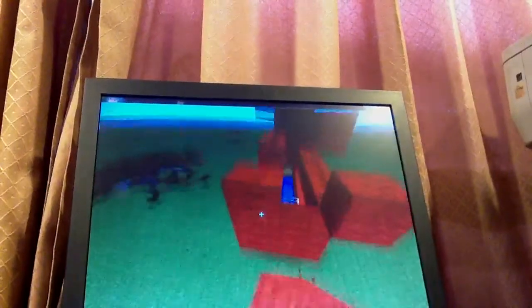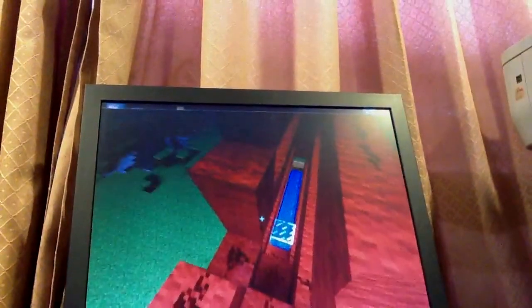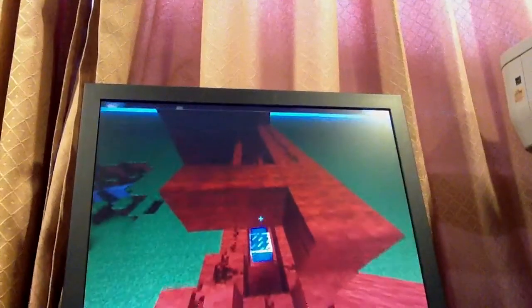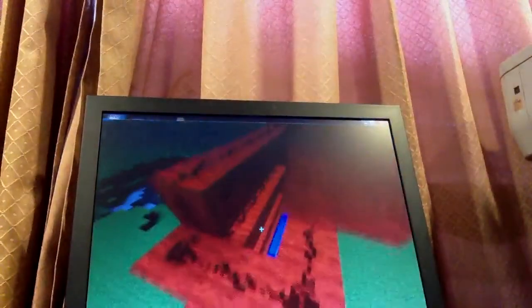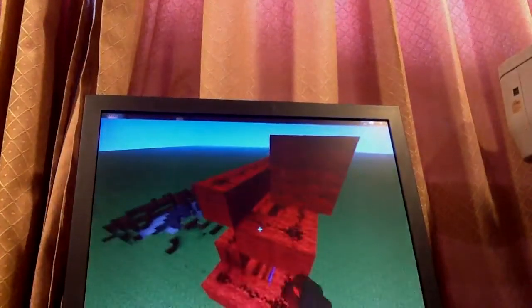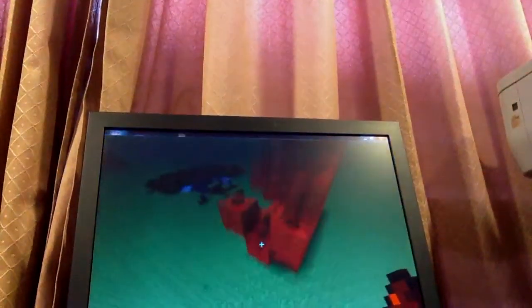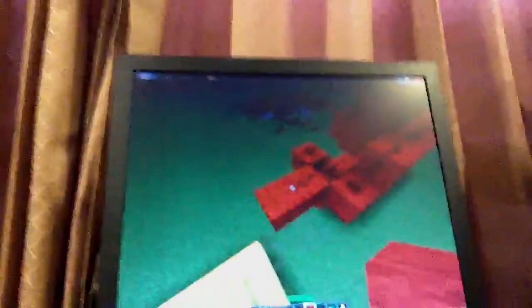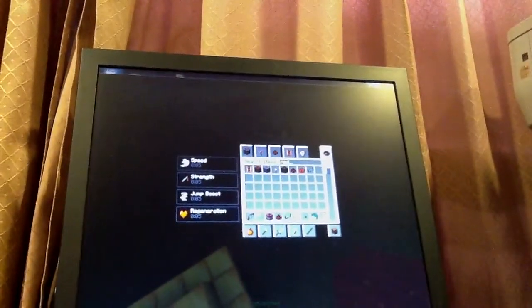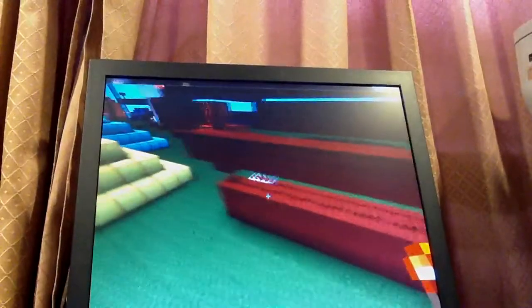You just want to build one more layer again. After you've done that, you just have to place a redstone torch — trying to get that. You just want to wire this up. As you can see, all this will turn on. I'm not sure why this isn't. Let me go fix that.